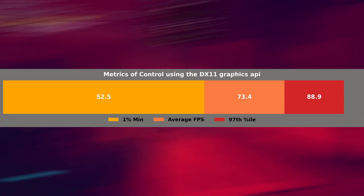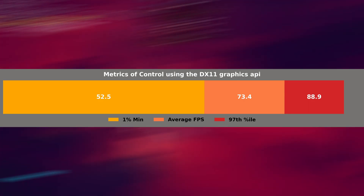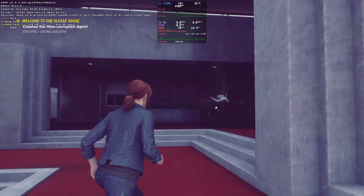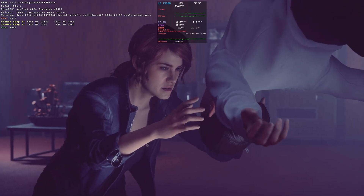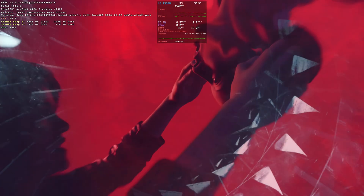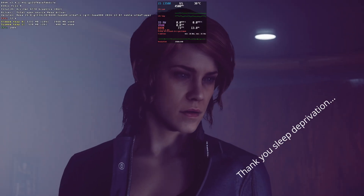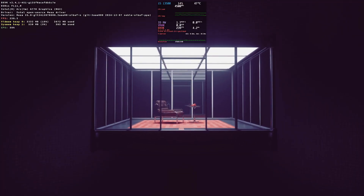In a three-minute excerpt where I recorded framerate data, the 1% low came in at 52.5 FPS, the average was 73.4 FPS, and the 97th percentile hit 88.9 FPS. The overall framerate is noticeably lower than Borderlands 3, and the 1% low only covers around 71% of the average FPS, which leads to less consistent smoothness. That's just not the case on Arc and Linux.